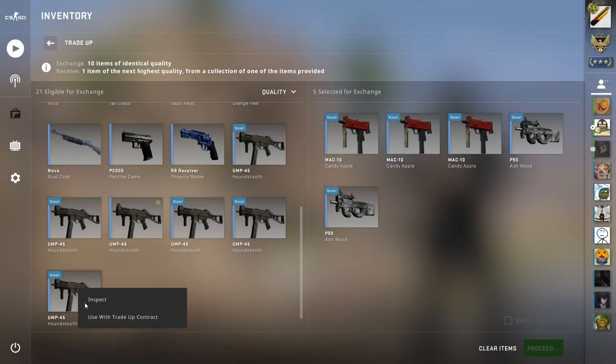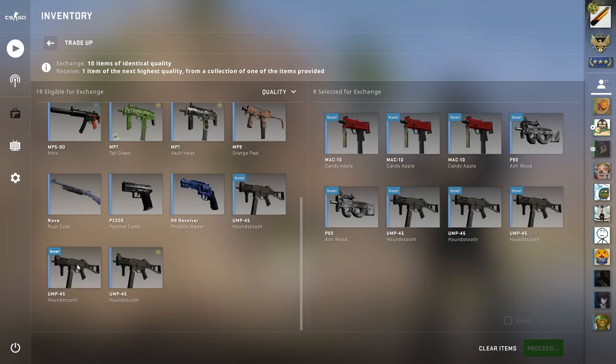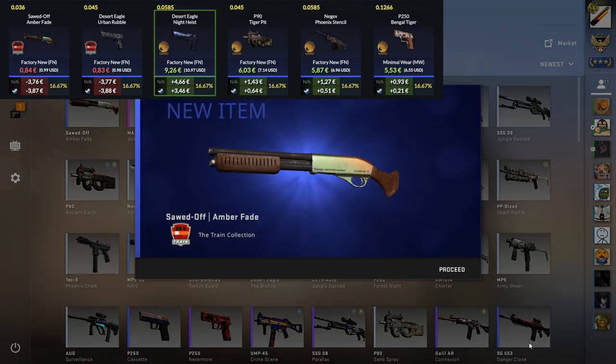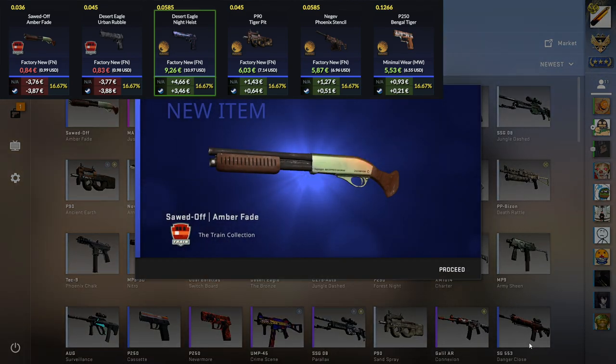Let's see if we can bring it back with some industrial-grade trade-ups. We're using 5 Havoc and 5 Train skins — let's see what we can get. Again, a Train skin. The Train skin collection is the worst collection ever.